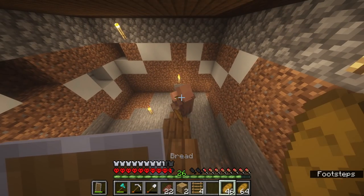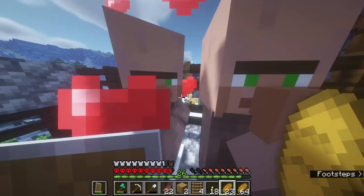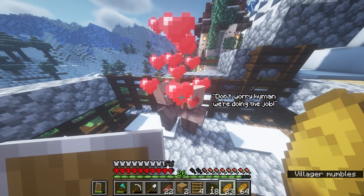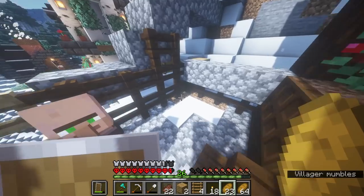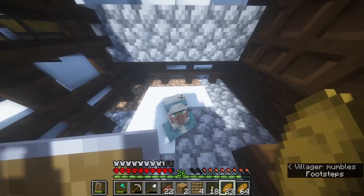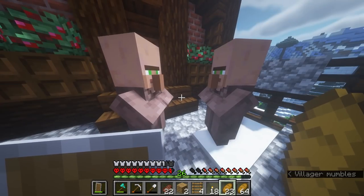Let's breed the villagers. Please breed, please — please no thunderclouds. Yes! Where is he? That's adorable — he got the winter clothes on. So what I'm going to do now is build the villager breeder.